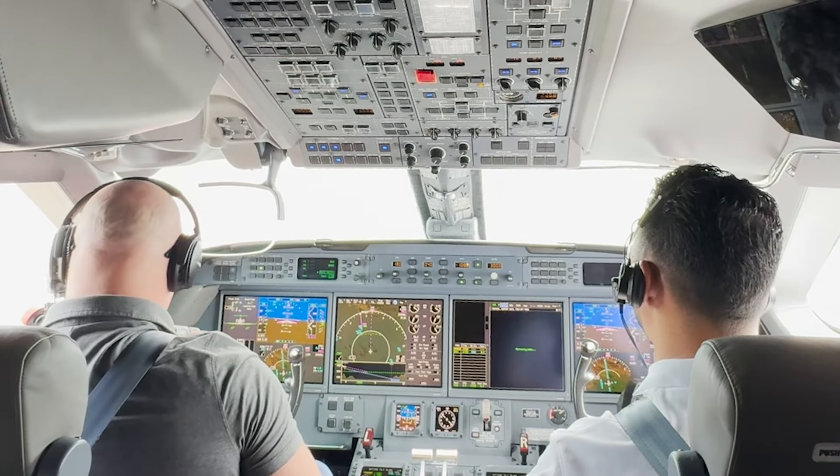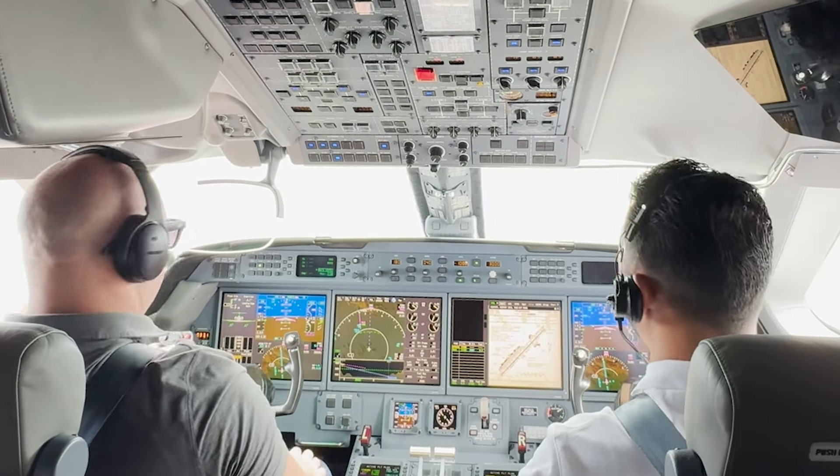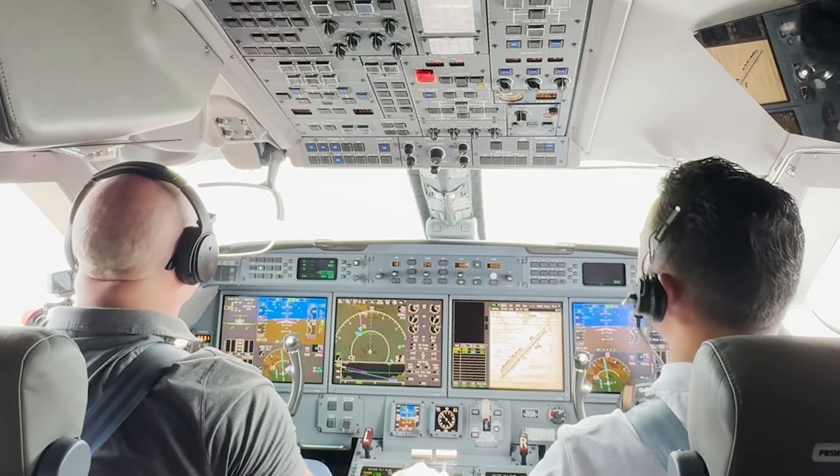Gulfstream Whiskey Romeo, contact Scottsdale Tower 119.9. Scottsdale Tower, call straight now. 279 Whiskey Romeo, 4,000, on the station, on the left downwind for runway 2-1.